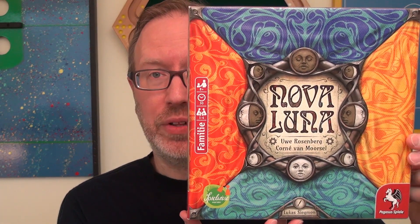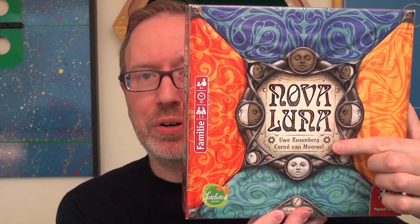This is what a number of game designers do. We can see other evidence of this in the release of Nova Luna, a design by Uwe Rosenberg and Dutch designer Cornet von Morsel. Von Morsel released the game Habitats in 2016 through his own company, Quali. Apparently Rosenberg played the game, liked it, but wanted to change things to make it more his style. So he got permission and worked with Von Morsel, and now they are co-designers on Nova Luna, which has been nominated for the 2020 Spiel des Jahres award.